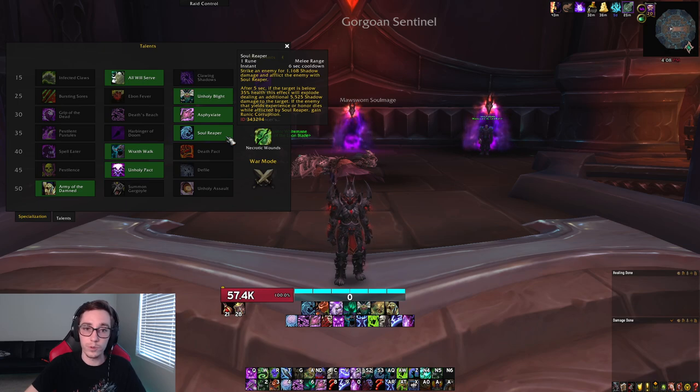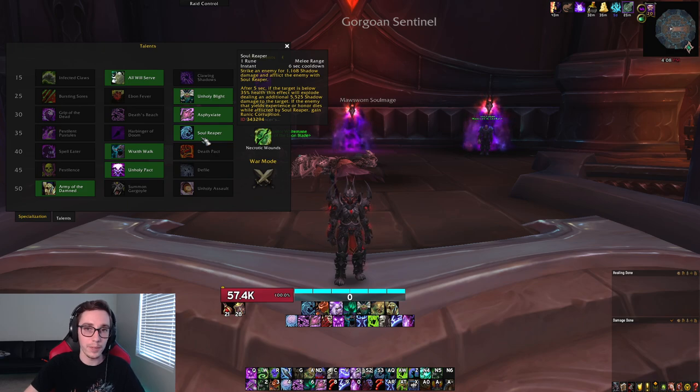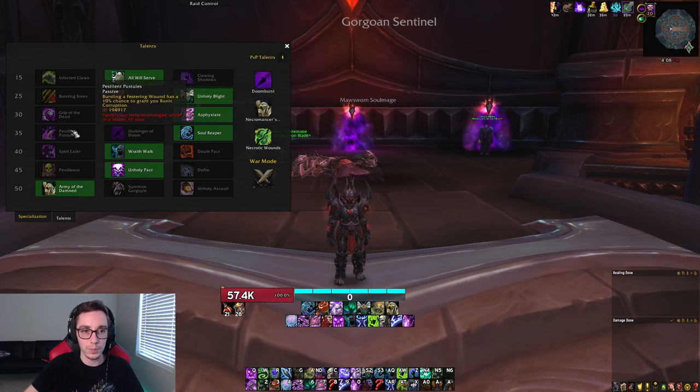Going down to tier 4, Soul Reaper will be the go-to choice on every single boss except for Sylvanas. On Sylvanas you will want to swap over to Pestilent Pustules, because Sylvanas never goes into an execute window, so you never make use of Soul Reaper. This is more important on Mythic than on Heroic. On Heroic you can make an argument for Soul Reaper because of phase 2, but on Mythic definitely just play Pestilent Pustules because boss damage is what matters.